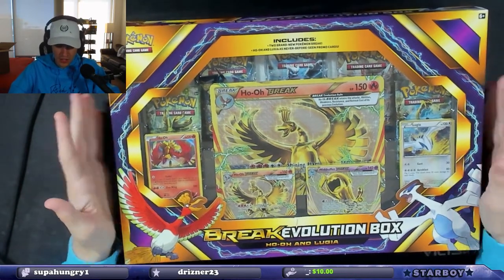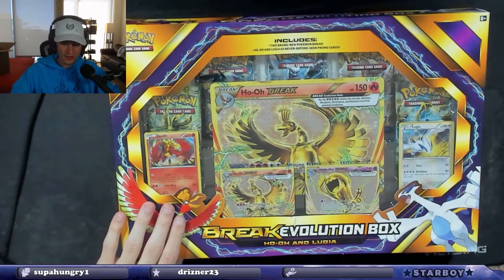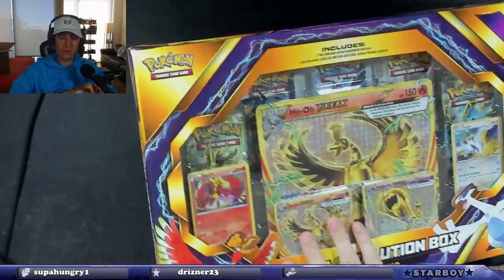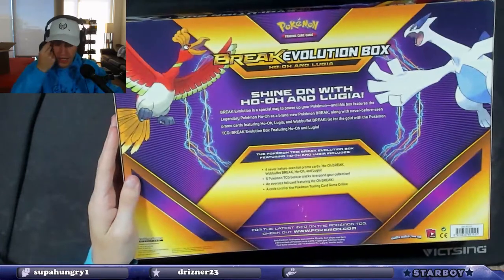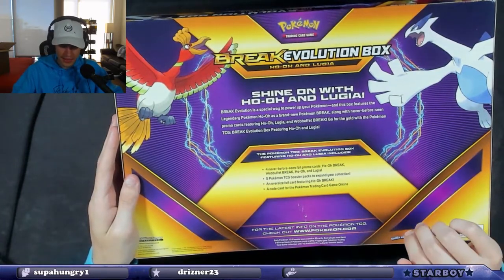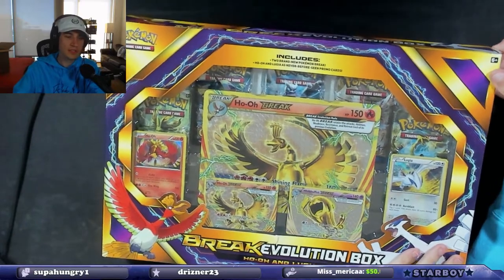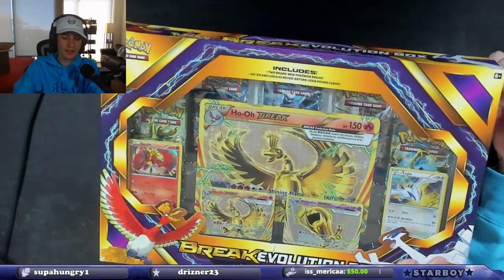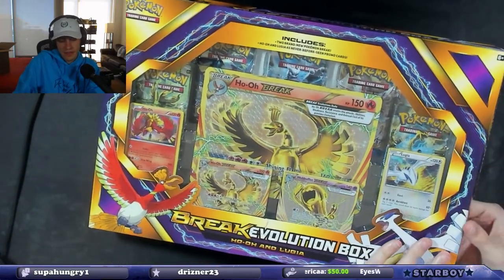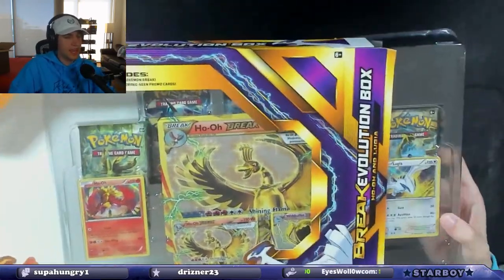It's the Break Evolution box — Ho-Oh and Lugia. We get the Ho-Oh Break oversized card, the Ho-Oh Break normal-size card, the Wobuffet Break. We also get a Ho-Oh and Lugia holographic, then five booster packs and a code card. I'm pretty sure all of these boosters are XY era, but let's get into it and see what we have.